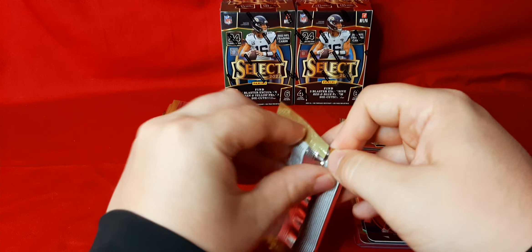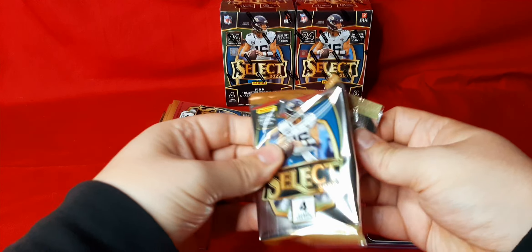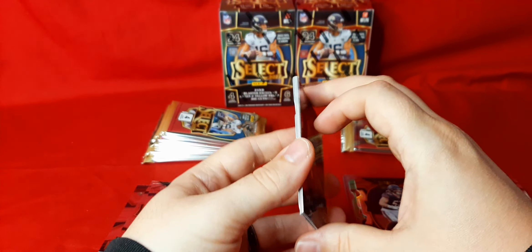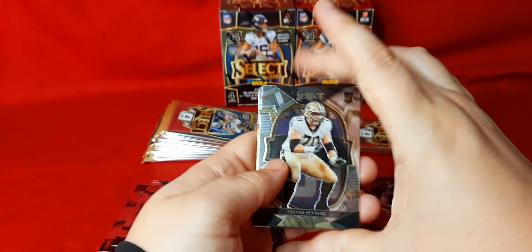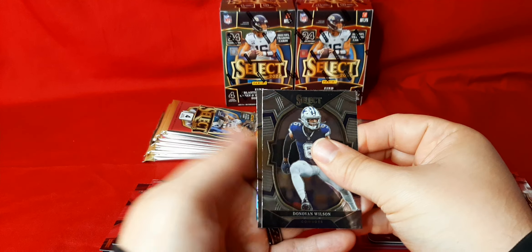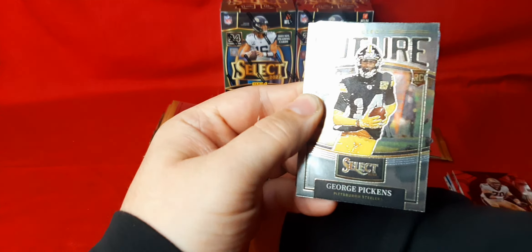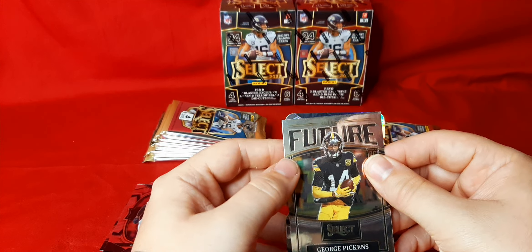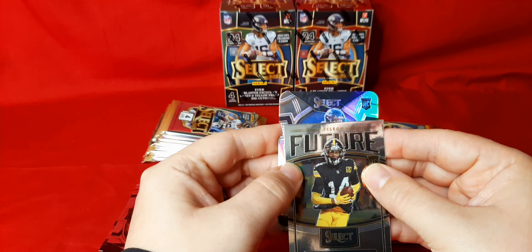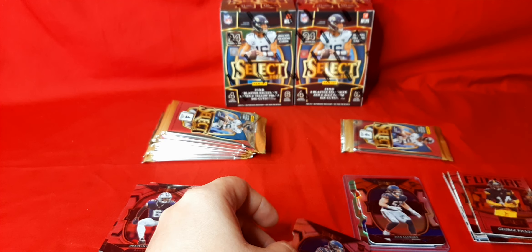We got two packs left here, and so far the box has been a little underwhelming, but the Christian Watson makes it a little bit better. We got Trevor Penning, Donovan Wilson. We have a die cut in the back — George Pickens on the future. That's a good one; he has a bright future with Pickett. This looks like it's our silver and it's a rookie for the Bears — Jack Sanborn. Being as this is silver, we'll sleeve it up right away.